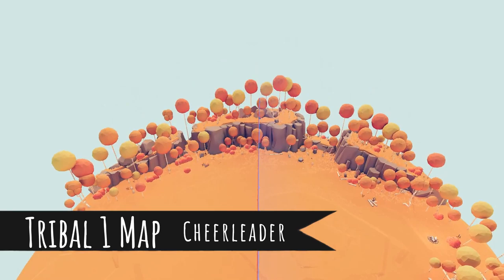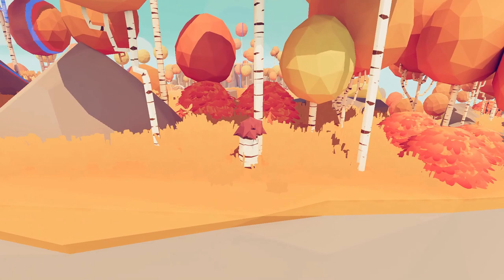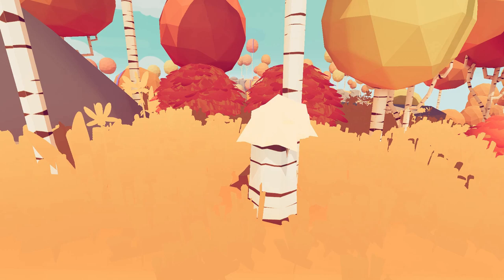Next up we're gonna jump over to the Tribal map. This one is the Cheerleader. Head to the back of the map, flip it around, look for a tiny little mushroom-like thing — there you go, bing bang boom, poof — Cheerleader.